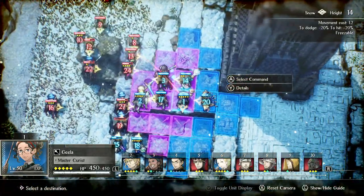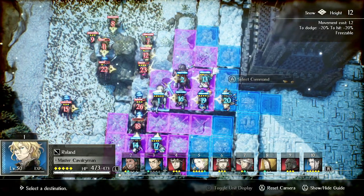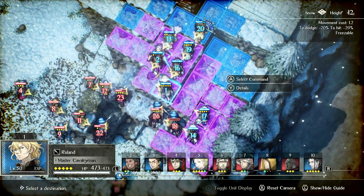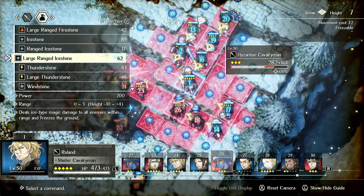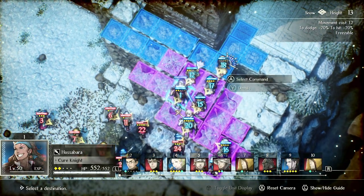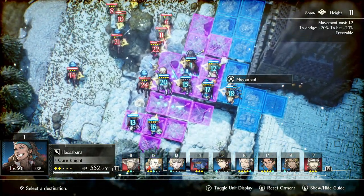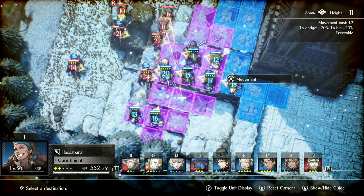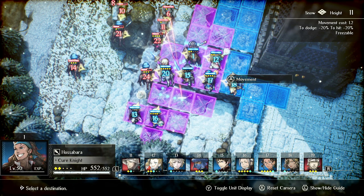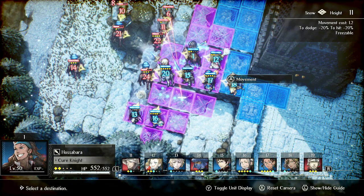The game also has huge replay value - there are essentially four endings, and they're not like Mass Effect 3 where it's just a different colored laser. The endings are actually drastically different and completely change the game. The lead-up to those endings is different too. There are also different branches in the storyline - for example, chapter eight has four different versions depending on which route you choose through the scales of conviction voting system. Most chapters have A/B or A/B/C/D variants, so there are very few maps with just one version.